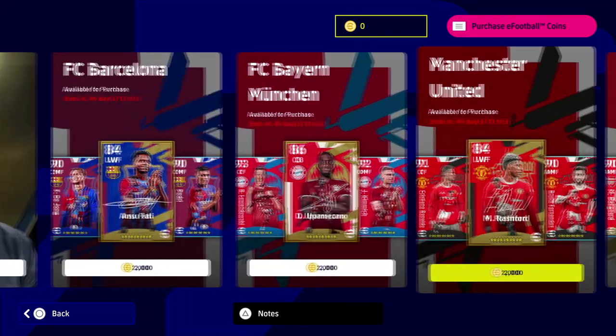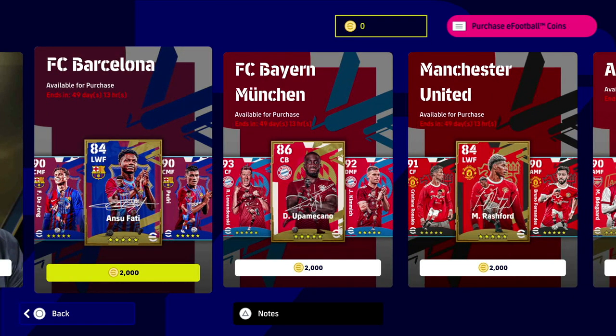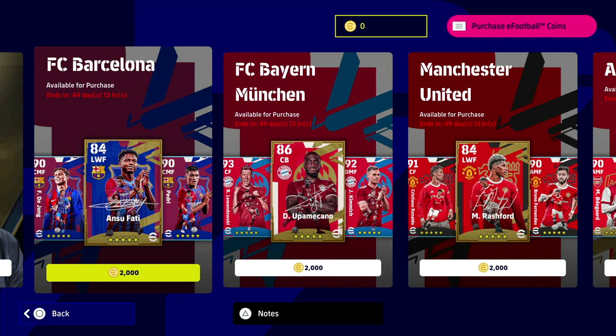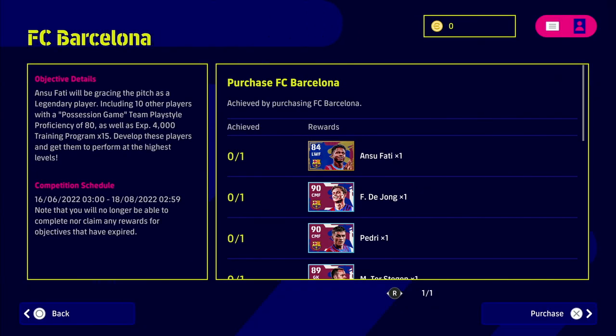Today we're taking a look at the three partnered teams that have legends: Barcelona, Bayern Munich, and Manchester United. These are the premium club packs, available for 2,000 coins each. We'll start with Barca, then move on to Munich and United. I think Barca are probably one of the best squads in it, and Bayern are probably the best pound for pound. Again, if you missed episode one, I cover all about the possession gameplay style, proficiency of play style, and linking up with a manager, so check that out.